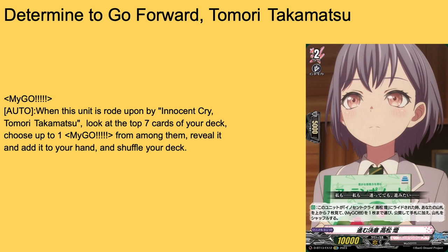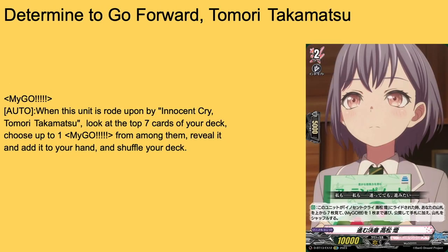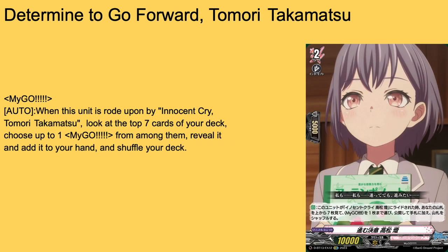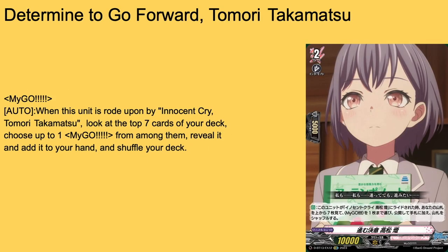Then we have Determined to Go Forward Tomori Takumatsu — grade two, intercept, 5k shield, 10k base. It's a My-Go unit so you can't proc off this with it. Auto: when ridden upon by Innocent Kutai Tomoru Takumatsu, look at the top seven, show up to one My-Go card from among them, reveal it, add it to your hand, shuffle your deck. There's the standard search ability I was waiting for. Two-of or three-of in the main deck.